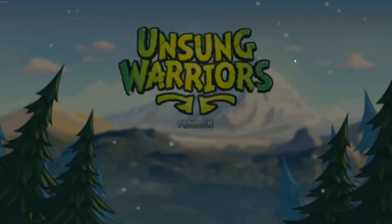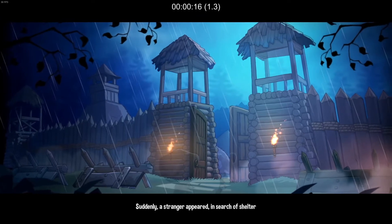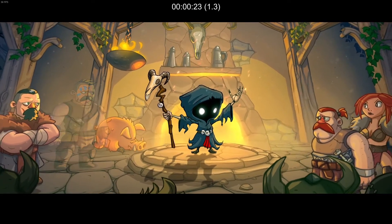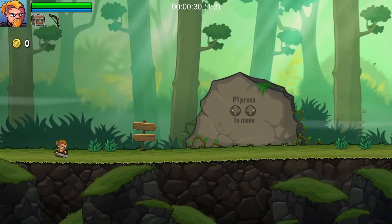The first thing you want to do is spam basically any buttons — I'm pressing A and X on Xbox controller — to skip through the god scene as fast as possible. It will basically always take 30 seconds, as you can see from the time on top of the screen. Just spam those buttons and get through the god scene, and then you're ready to start running the game itself.